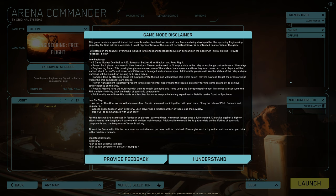Power management is partly present in this experimental mode, where the focus is on simply turning items on and off to achieve power balance on the ship. Repair: players have the multi-tool with them to repair damaged ships using the salvage repair mode. This is of course just another beam. This mode will consume the RMC canister to bring back the health of your ship components.